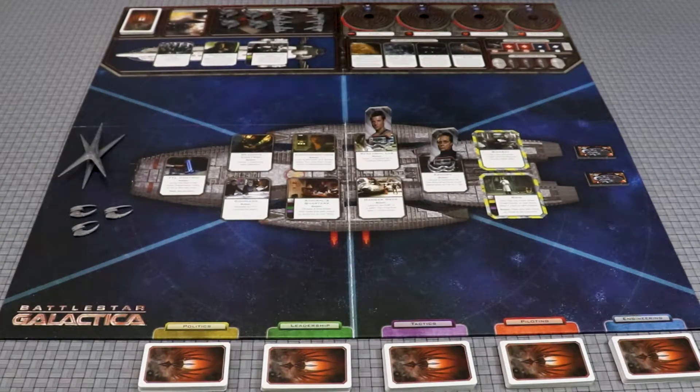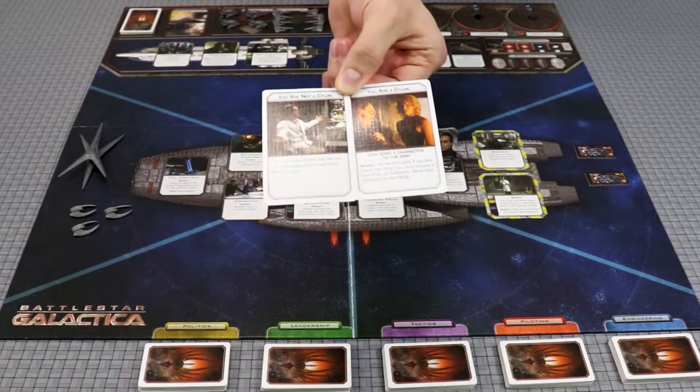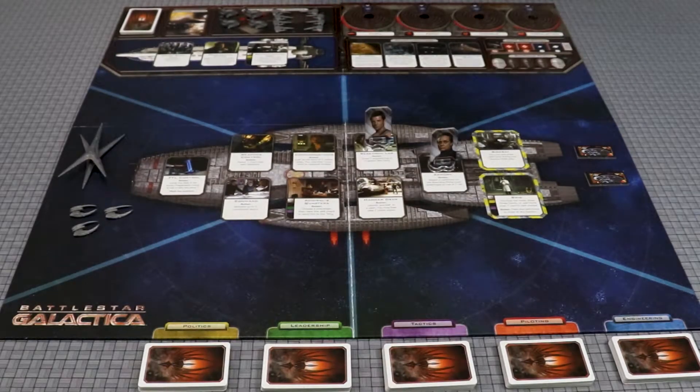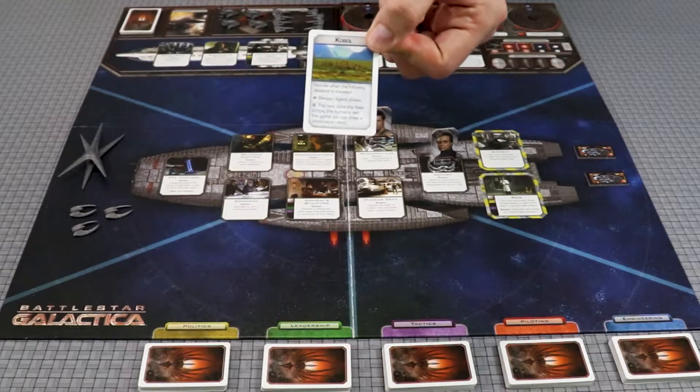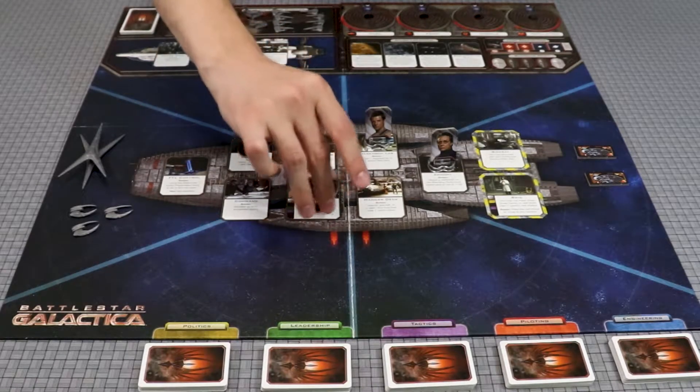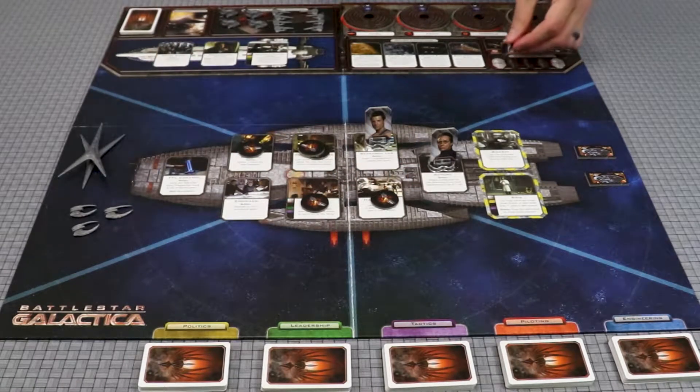At the start of the game, you will find out if you are a human or a Cylon, but you cannot tell the other players. If you are a human, your objective will be to find the map to Earth. If you are a Cylon, your job will be to eliminate the humans by running out of a resource, destroying Galactica, or invading Galactica with Cylon boarding parties. Be sure to note that Cylons look like humans, and may be pretending to help with a cause when it may fit into their overall plan to end the human race.